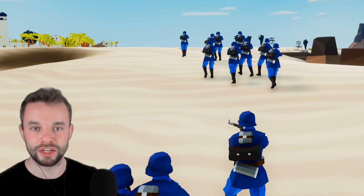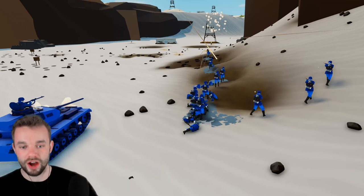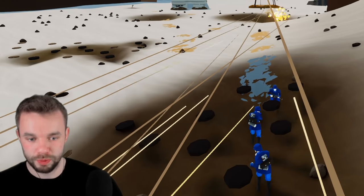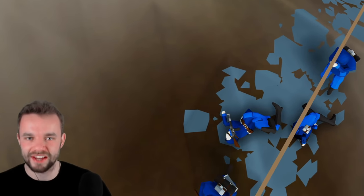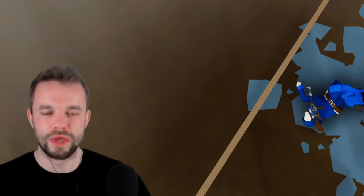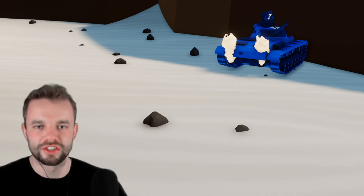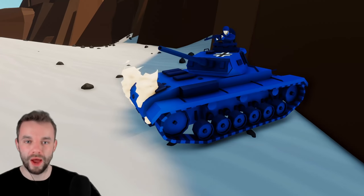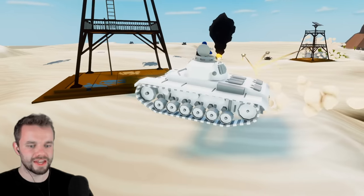We've also got some Germans flanking round the other side of the cliff. We have a third position — the Germans are actually being successful, pushing up on these British positions. Except for that guy, who decided he'd had enough and has been executed. Don't drive into that wall! He drove into the wall. Wall panzer — best panzer.